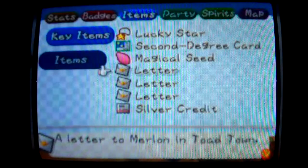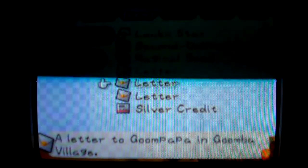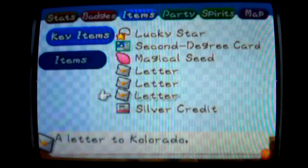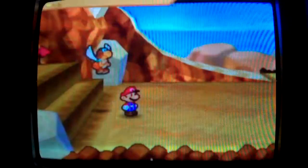Figure out where you're supposed to deliver it to. For example, you need to deliver this one to Merlon in Toad Town. Deliver this one to Goomba in Goomba Village. Deliver it to Colorado — he could be anywhere, but you will get a chance to deliver it to him in this chapter.